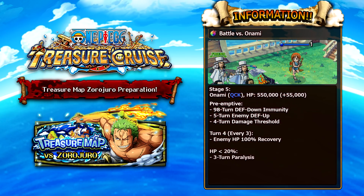The third battle rush boss is Onami, with 550,000 HP — also a quick character. Her pre-emptive applies 98 turns of defense-down immunity and buffs her own defense for 5 turns. You can't bring a unit that reduces defense; you need one that specifically states 'remove enemy's increased defense.' She also applies a damage threshold, so you need a unit to remove that too. On turn 4, and every 3 turns after, she fully recovers her health, so definitely kill her before that. Do not get her below 20% as she'll apply paralysis.